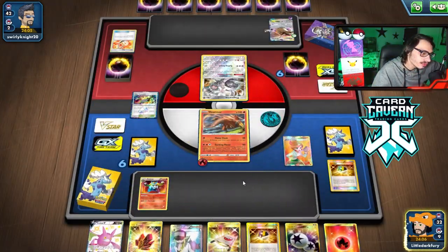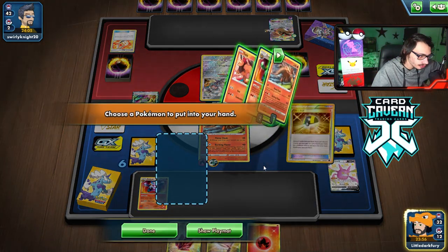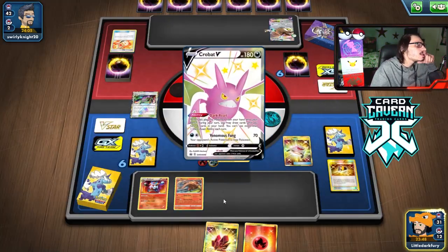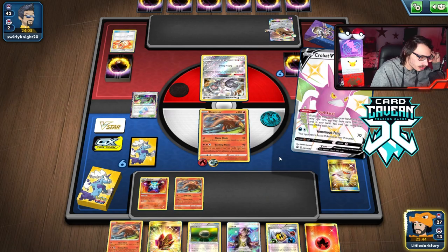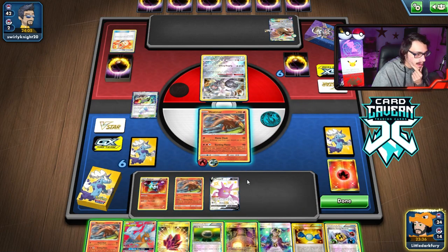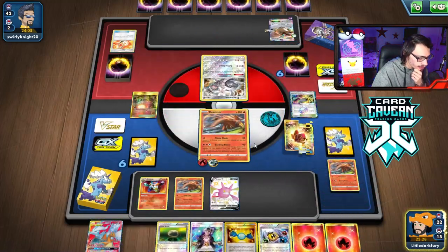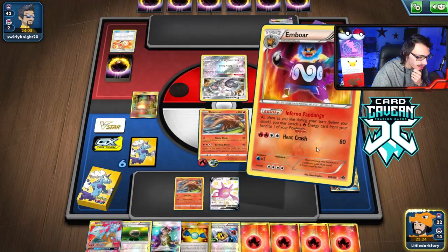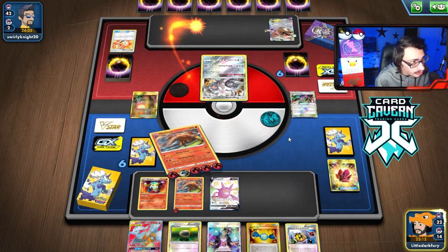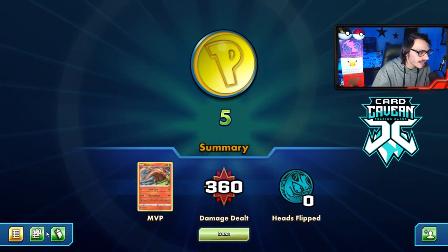We get there! I can Ultra Ball, grab another Heatmor, then Stretcher for Crobat and play it to see if we can get this turn 2 donk. We need Heat Factory to get into the extra energy. Perfect — that's GGs. Do this, do this, grab 2 energy, play Fire Crystal for 2 more energy, and Emboar to attach: 4, 5, 6, 7. That's game — a turn 2 donk with the deck. That's pretty sick how this Heatmor deck can do that.